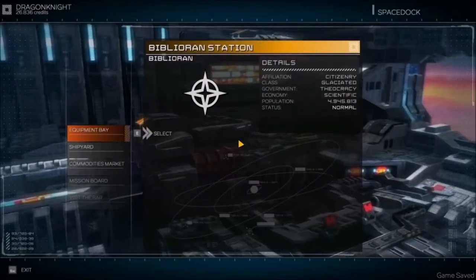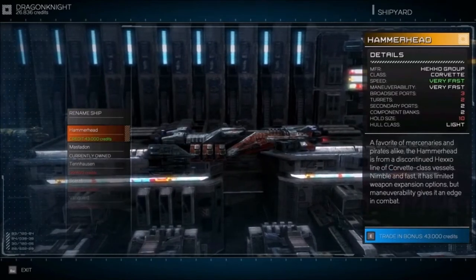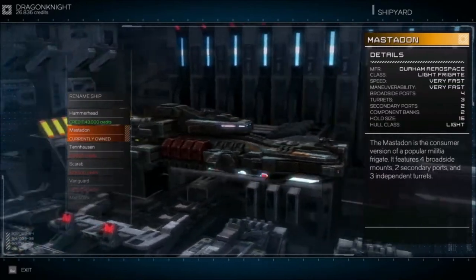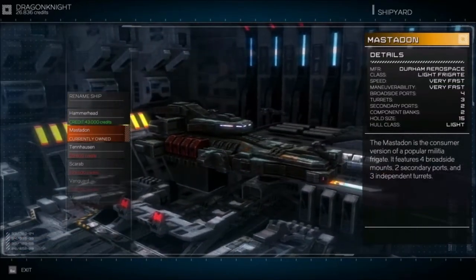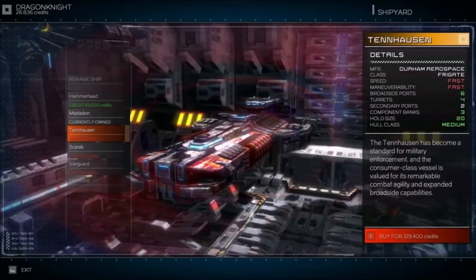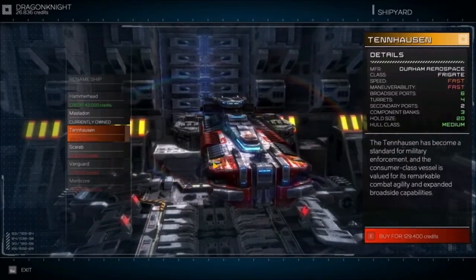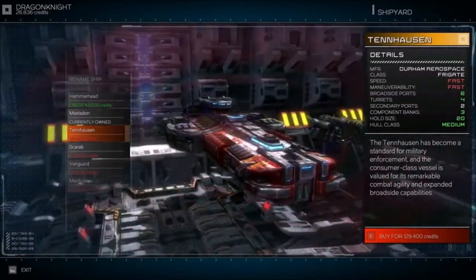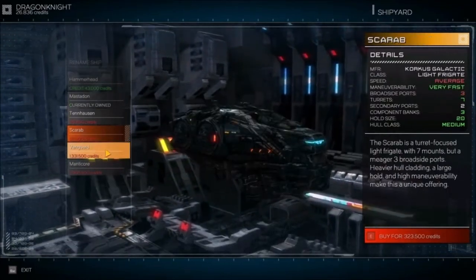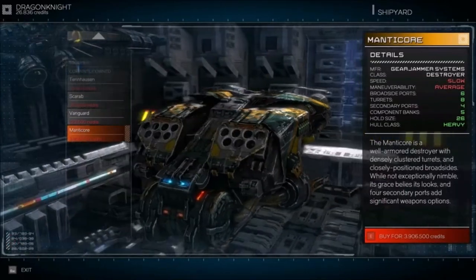There are quite a lot of ships in this game, though not all are sold at every station. The beginning ship has three broadside ports and two turret points. The ship I have now has three turret points and four broadside ports on each side. The one I want — the Tenhausen — is a frigate, much bigger, with six broadside ports.